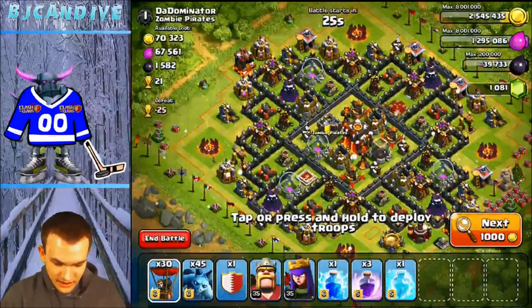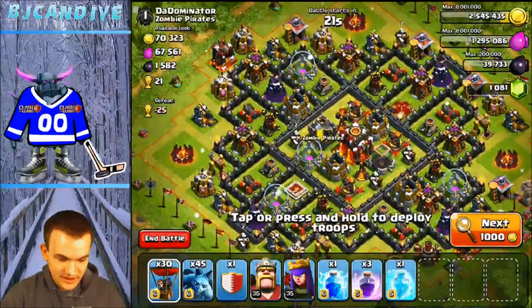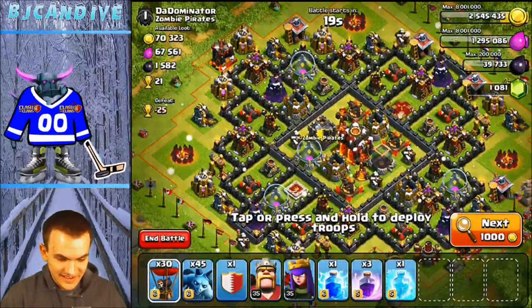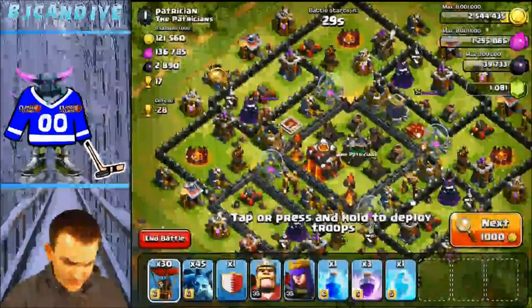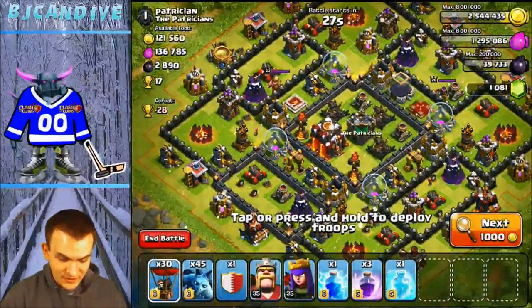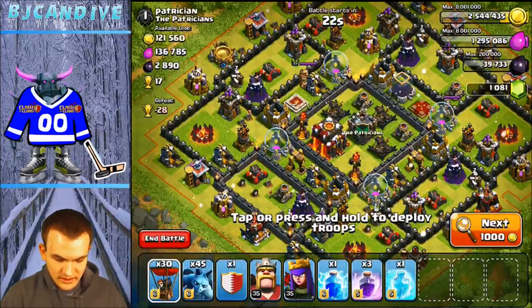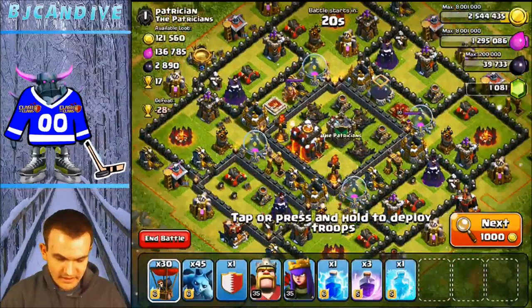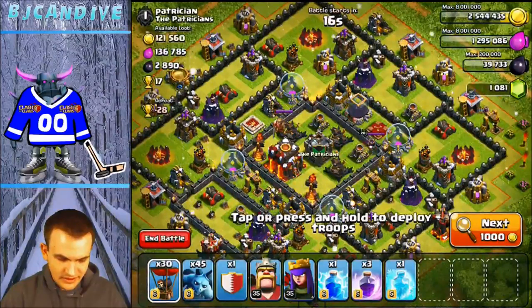This base looks pretty salty. Can we two-star it? That's possible but very, very hard. 17 cups on this one — his Inferno towers are pretty weirdly placed. No, that's a trick base — he wants you to attack from that side. You could theoretically pick apart the sides to secure the 50 and then rush the town hall for the two-star because the queen's not there.